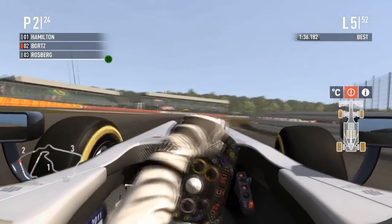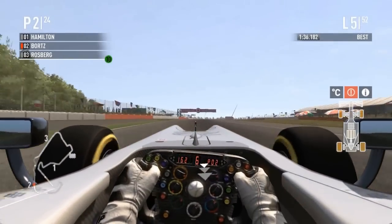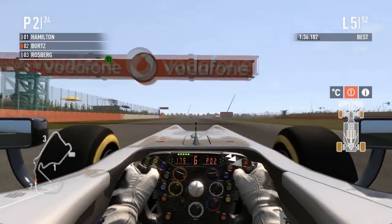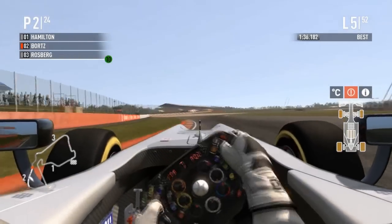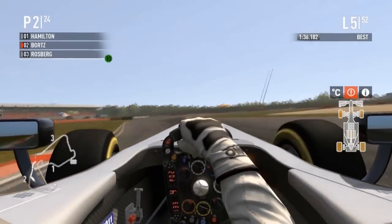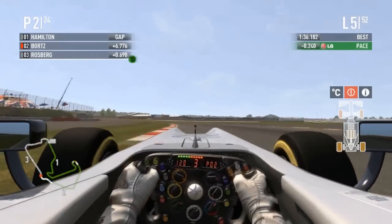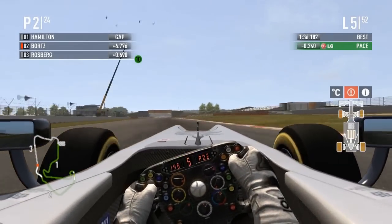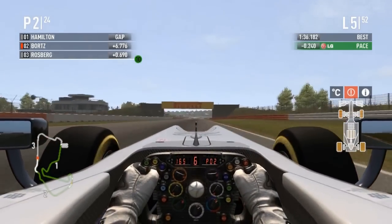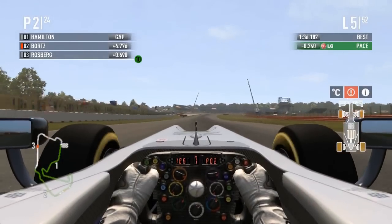Bortz's tires are a little worn — nothing too drastic, but the left front looks a bit dicey. That'll be interesting to watch later in the race. Really slippy going into these corners, downshifting to third. Perez massively impressed in Malaysia — he should have a seat at Ferrari. I think we both know who I think should leave Ferrari, but since Felipe just joined Twitter I will be nice to him in this video.